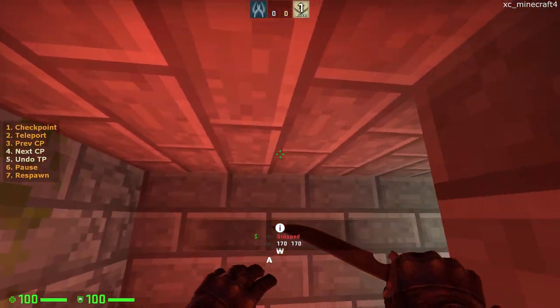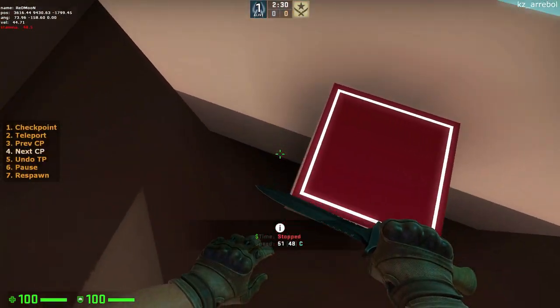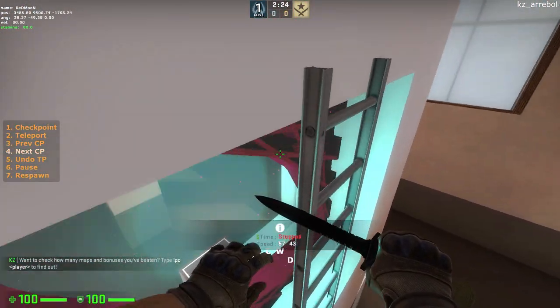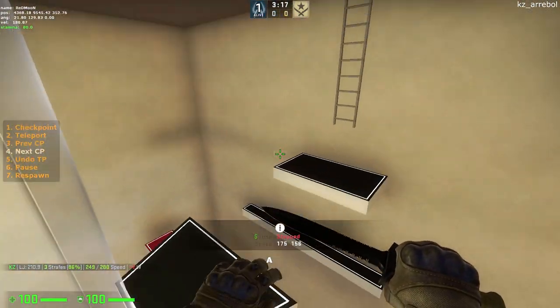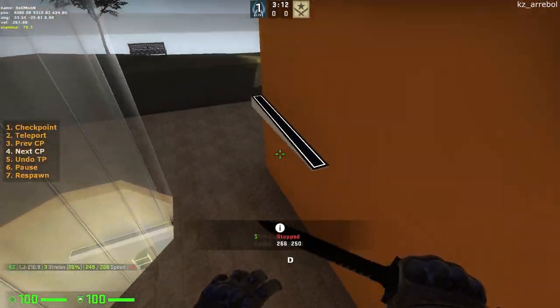Ladders are a huge part of map running. In vanilla KZ, they do not give you as much height and speed as in KZT or SKZ, and this makes some jumps impossible to ladder jump. Instead, people came up with interesting ways to do them. In this video, I'm going to cover the basics of ladder jumping, pixel walking, and some other more advanced techniques such as the next trick and fast deck.